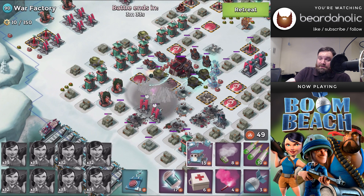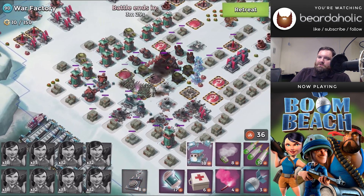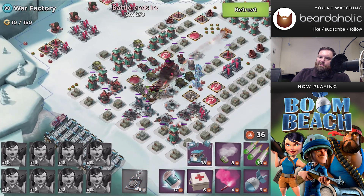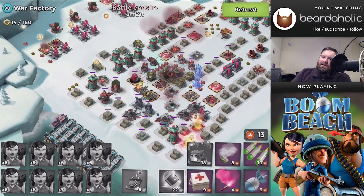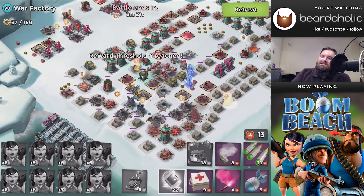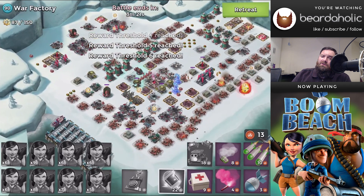So walk your Zookas up into the shelled-out region and then two shocks — throw some extra critters around. Now, I did mess up. I thought I would be out of range of the rocket launcher; obviously I'm not. So maybe an extra shock, or maybe some critters up against the HQ, and you'll be fine.